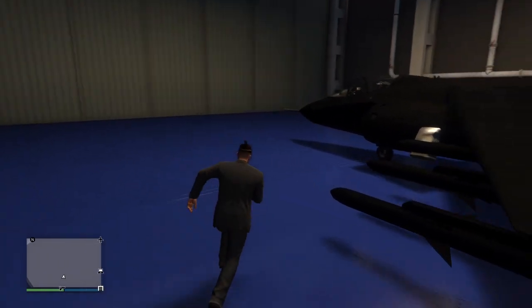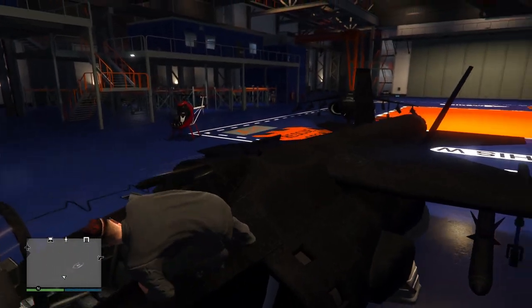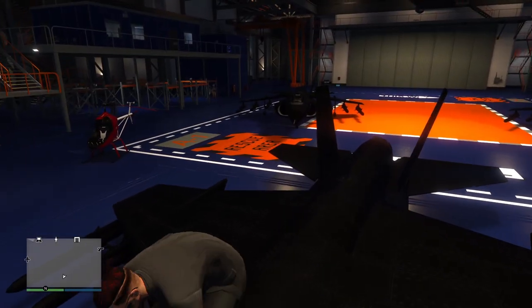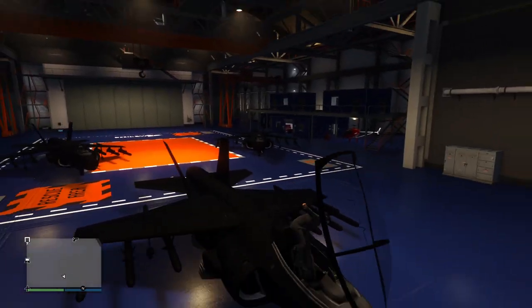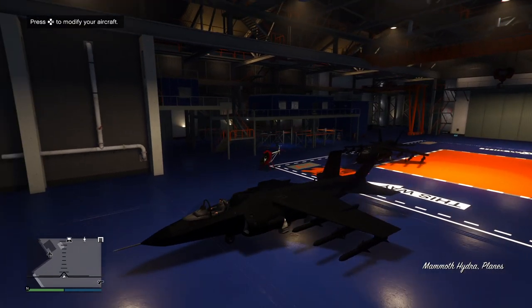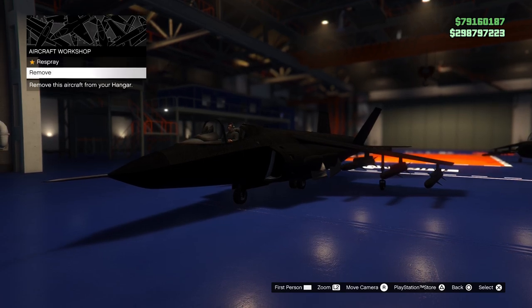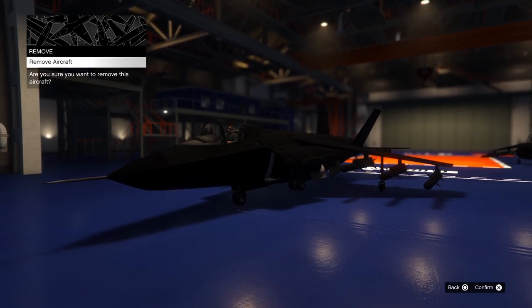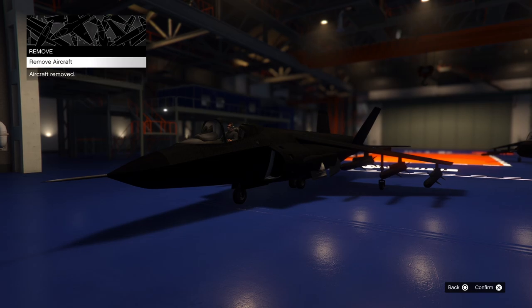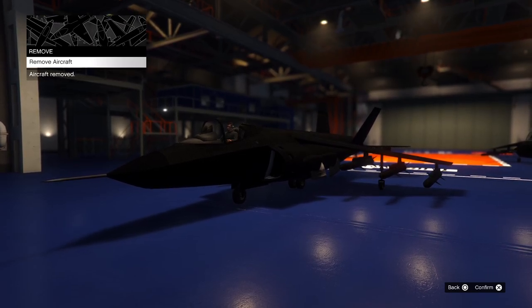I'm going to try and see if I can sell a jet, because I purchased a Hydra and a glitch ended up happening, and I ended up with another Hydra, and then it happened again — I ended up with three Hydras. So I'm going to try and remove this Hydra. Remove the aircraft. Yes, I want to remove it. Aircraft removed. Thank you. Cool, so that's removed.